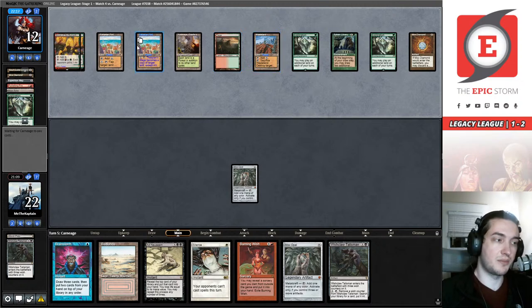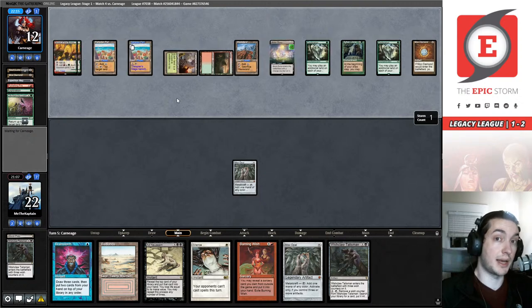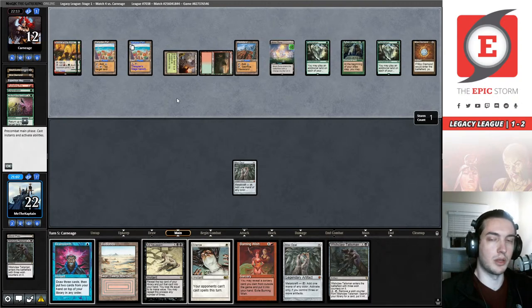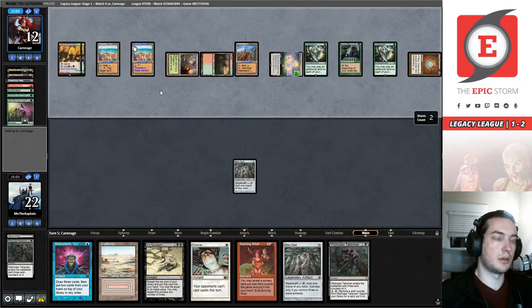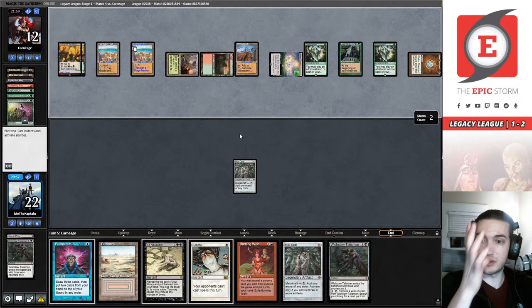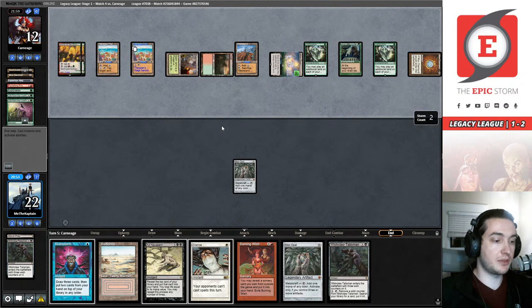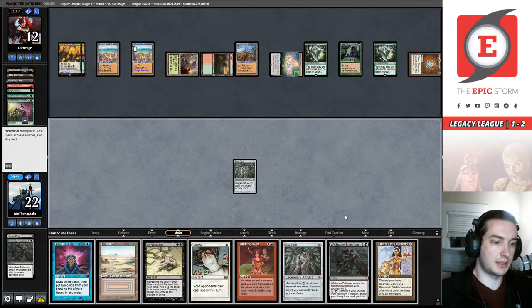Loam classic Lands — this Blast Zone means they're going to destroy my lonely Mox Opal because Thespian's Stage can become a copy of the Blast Zone. Even a runner-runner Dark Ritual would work, or even a blue land — I can Brainstorm at least and that's not bad either.